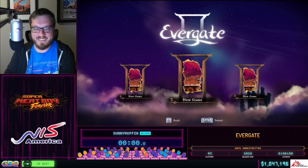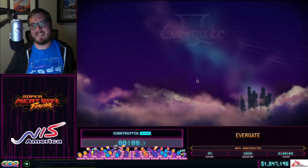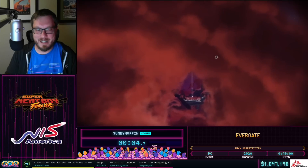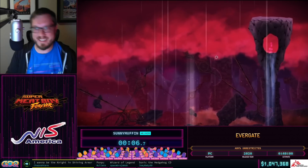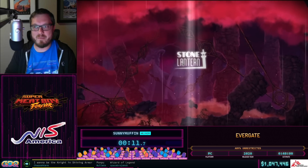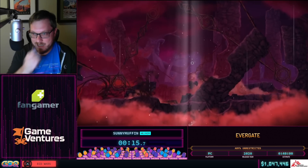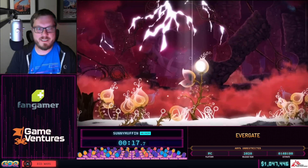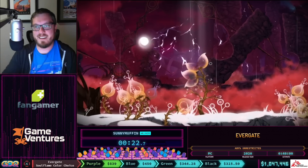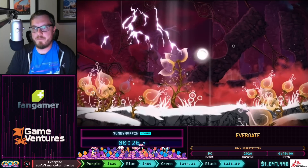All right, we actually reset — we always get those resets out early. Again, this is Evergate, a level-based 2D puzzle platformer from Stone Lantern. We're going to be doing about 75 levels in the main run and nine bonus levels. That incentive was met like yesterday, which is awesome — so much love. We're running any percent unrestricted: no collectibles, all artifacts and tricks allowed.